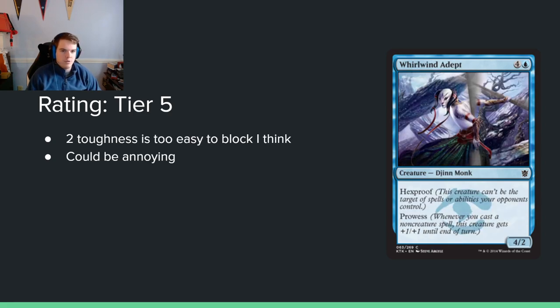Whirlwind Adept — 4 and a blue for a 4/2 hexproof prowess. I put this in tier 5 — it's a five-mana 4/2 that doesn't block at all. Attacking with it is nice, but your opponent can just block with their 3/2 and then you need to spend two spells you maybe didn't want to use. If your opponent is playing a bunch of 0/5s to block with, this card is great, but otherwise I don't really see it. It could surprise me.